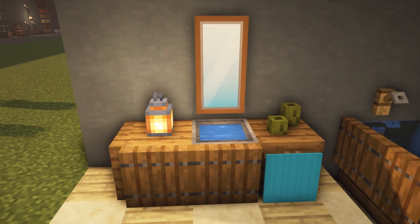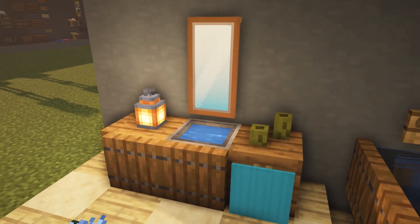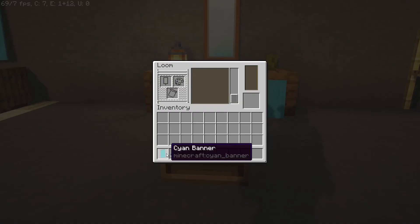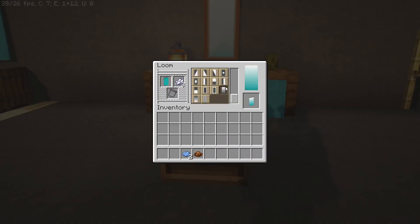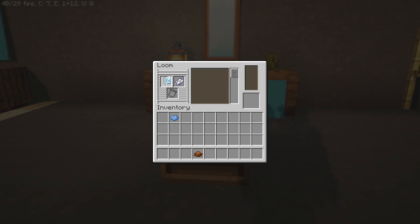Here is a really cool way to use a banner to make a mirror for your bathroom. You can just make that in a loom with some dye — just follow the steps that I show here, and you can pause the video if you like. In the end you have this nice little mirror. In general, banners are really powerful for decoration.